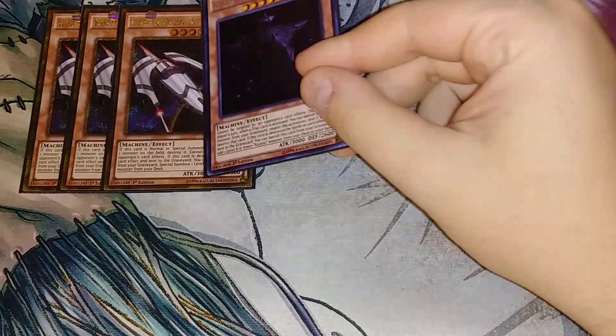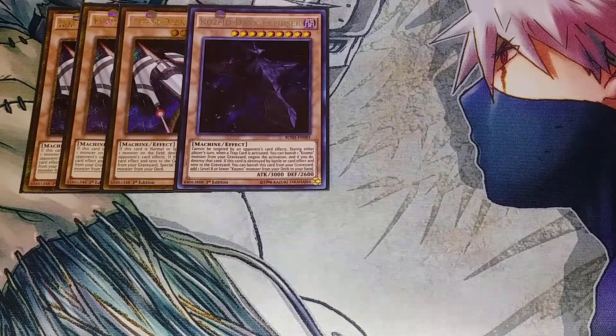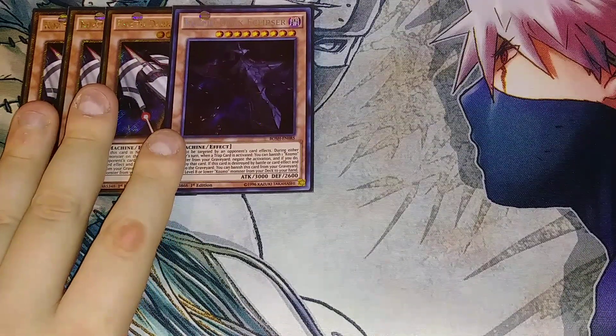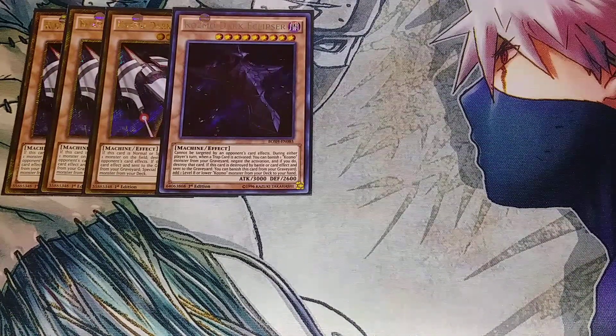We then play a single copy of Cosmo Dark Eclipser. Dark Eclipser is a very unique monster — it can't be destroyed by your opponent's card effects, and during either player's turn when a trap card is activated, like Infinite Impermanence or Evenly Matched, you can banish a Cosmo monster from your graveyard and negate the activation, and if you do, destroy that card. If this card is destroyed by battle and sent to the graveyard, you can banish this card and add a level 8 or lower Cosmo monster from your deck to your hand. The unfortunate part about Dark Eclipser is it does not float — it just puts one in your hand and doesn't special summon, so you only play a single copy.